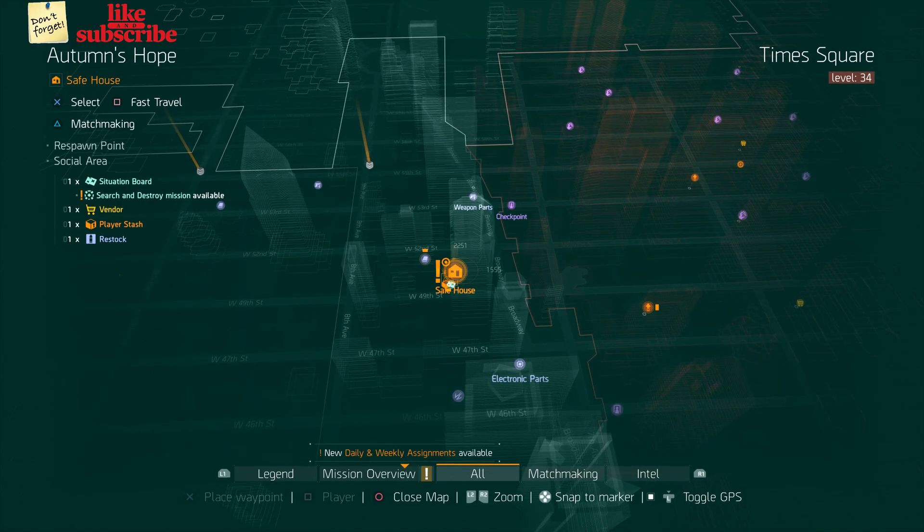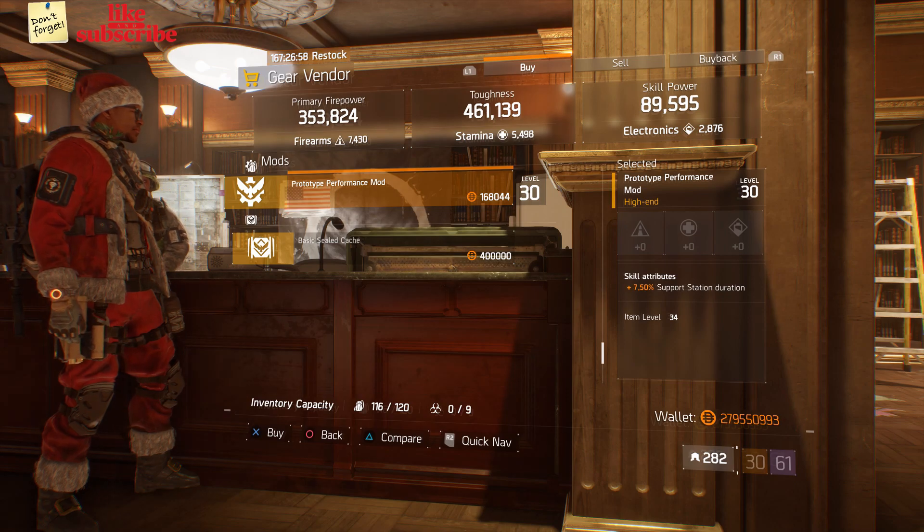For our next gear items, you want to head over to Autumn's Hope. Here the Gear Vendor has a Prototype Performance Mod with 7.50% Support Station Duration.